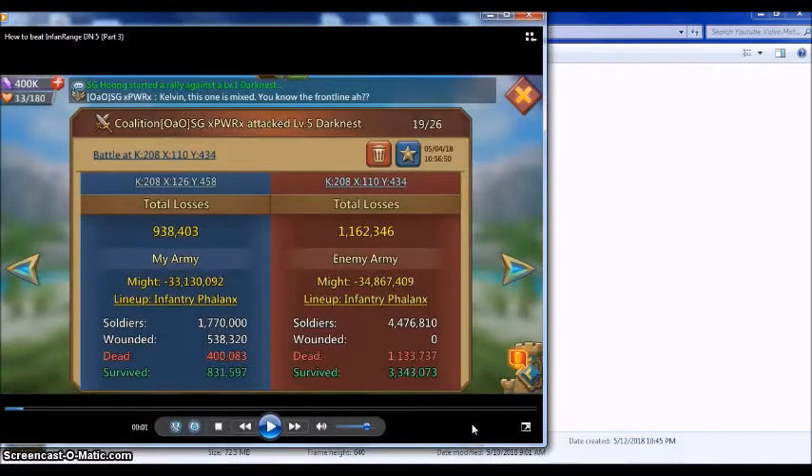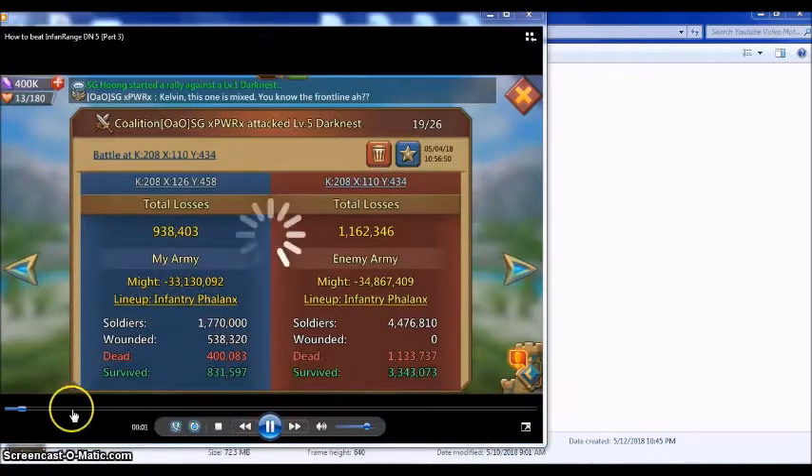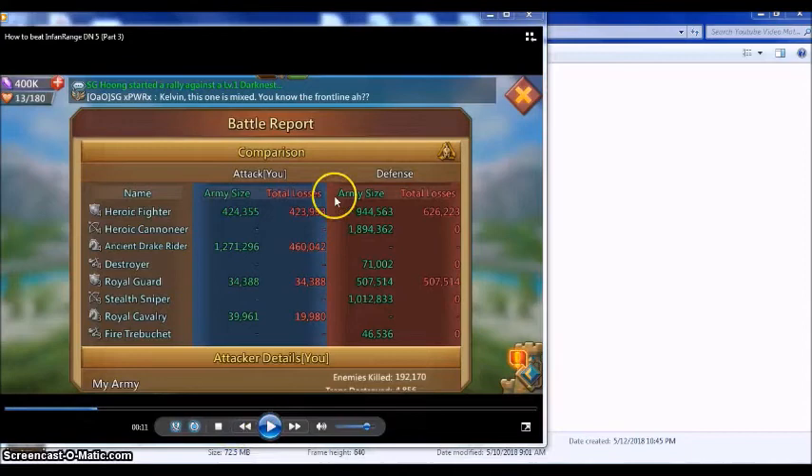For the last report, this is the exact same infantry-range level 5 Darkness from the first report, with about the same number of troops — also 1.7 million. In this case I sent the heroic fighters as infantry, and you can see they got entirely wiped out.